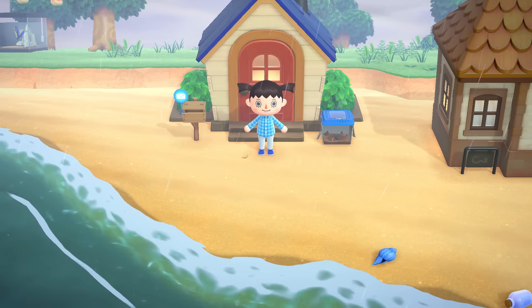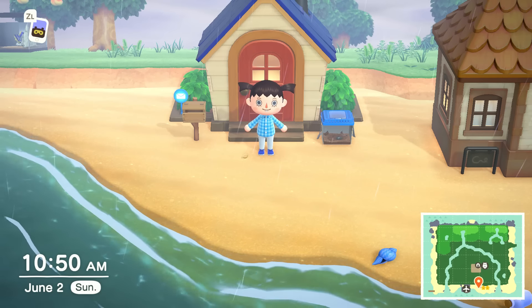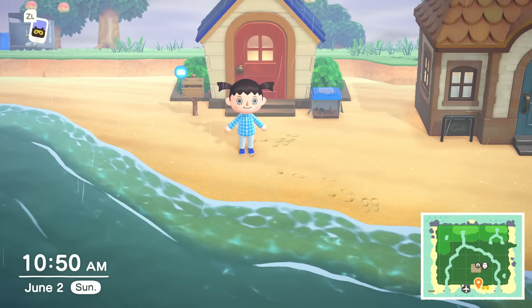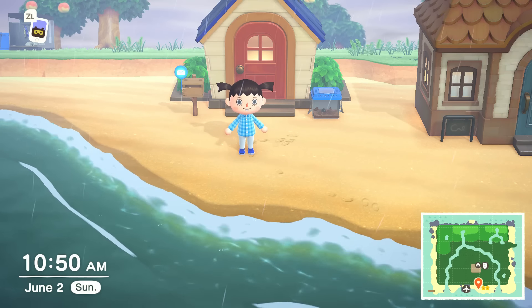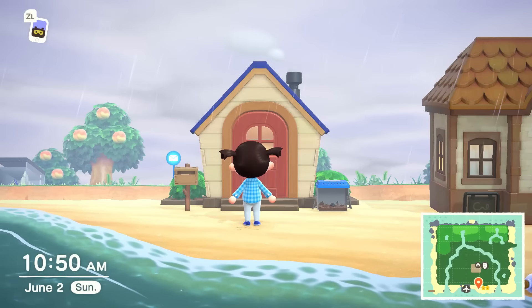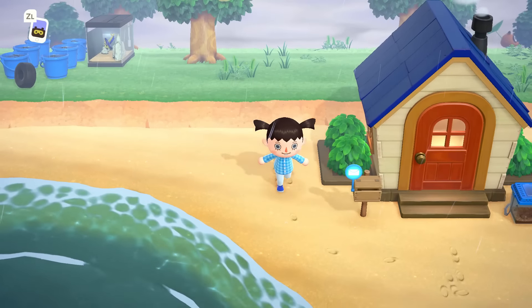Some things I want to talk about very briefly. First thing - I bit my tongue, I have a bit of a lisp going on, pardon that. Also blue shell - nice. Another thing is that yesterday we actually finished all the Nook Miles that we needed to upgrade our house. As you can see we have our beautiful house with our blue roof. Honestly it looks really good, I like it.